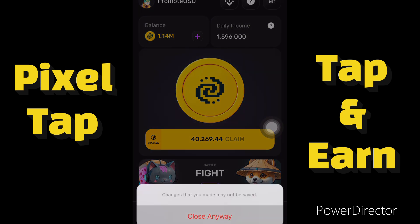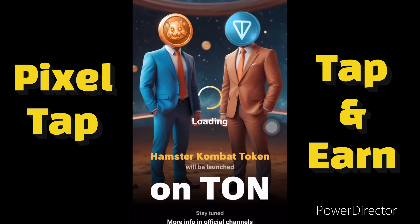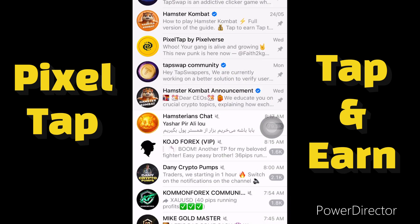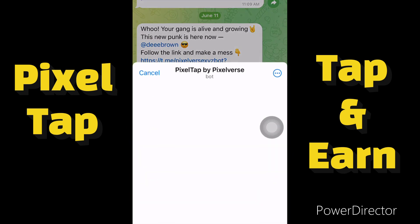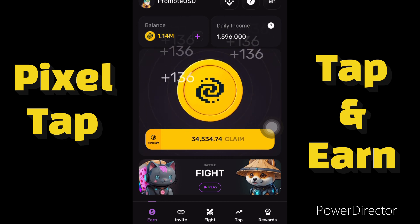This platform is very similar to Hamster Combat, where you click on your screen to earn coins — and Hamster Combat is also expected to be listed around July. Pixel Tap is the same concept, and from some sources it will be listed in June, so you have to be fast to earn some coins from Pixel Tap.